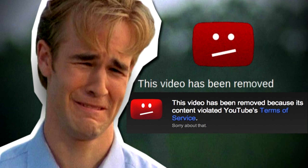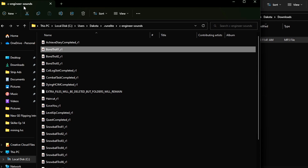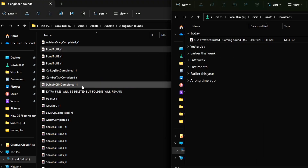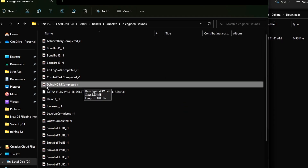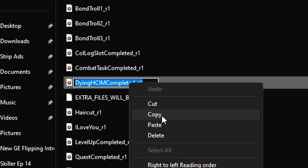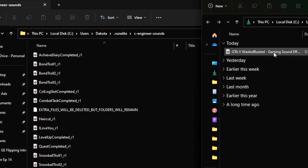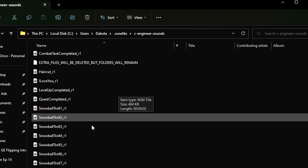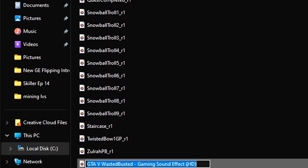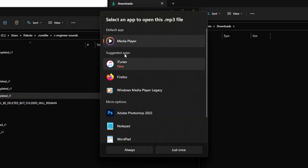Once you have your sound effect downloaded and you have the folder open, go back to your C Engineer Sounds folder. Because you want the sound to replace C Engineer's dying sound, find the file that says 'dying HCIM completed,' then right-click it, click rename, right-click again and copy the name of that file, then delete it. Drag the sound you want to replace it with from your downloads folder into the C Engineer Sounds folder. Then right-click it, click rename, and paste the copied name. Now it's called 'dying HCIM completed' again, but whenever you play it, it plays the GTA 5 sound or whatever sound you wanted to use.